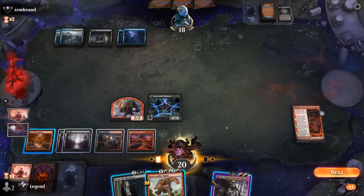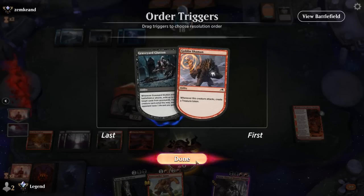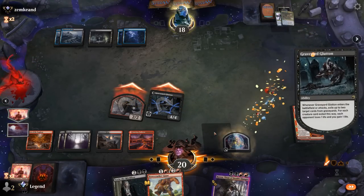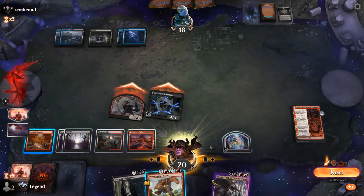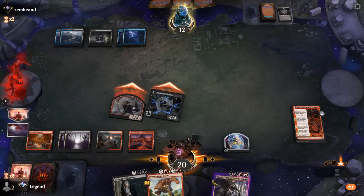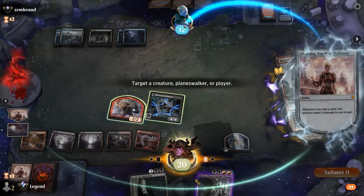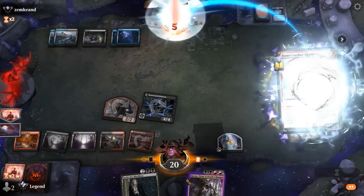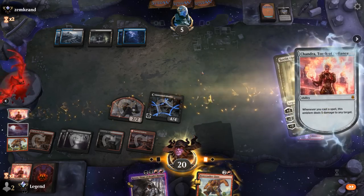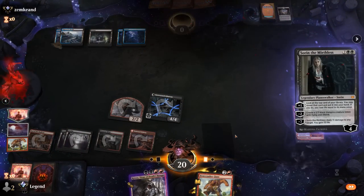Unless they've got a Disallow — they don't. Let's attack. Even have the mana to double-spell thanks to the treasure. All according to plan. Stomp first, and then it doesn't even matter if Sorin gets countered — they're still going to take five. That was a quick and brutal game, on to the next one.